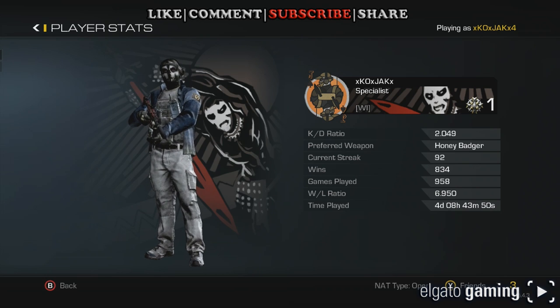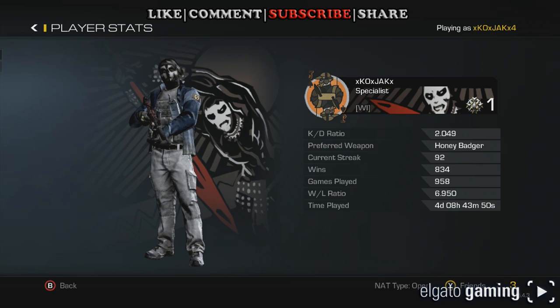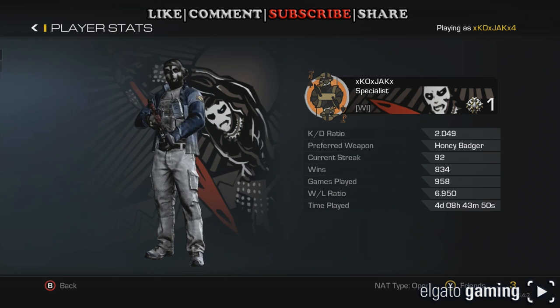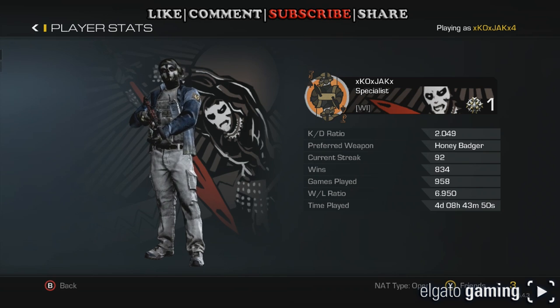Looking at my stats — on the third prestige, the last video, my KD ratio was 1.932. I've got that up all the way to 2.049, and I have nobody else to thank but the Christmas noobs on that one. We have been getting great lobbies, going plus 20, plus 30 a game on Team Deathmatch, and it's just been fabulous. Preferred weapon is still the Honey Badger. My current win streak right now is 92. I have 834 wins out of 958 games played, with a win-loss of 6.95. Last prestige my win-loss was 5.410 — so again, great improvement.